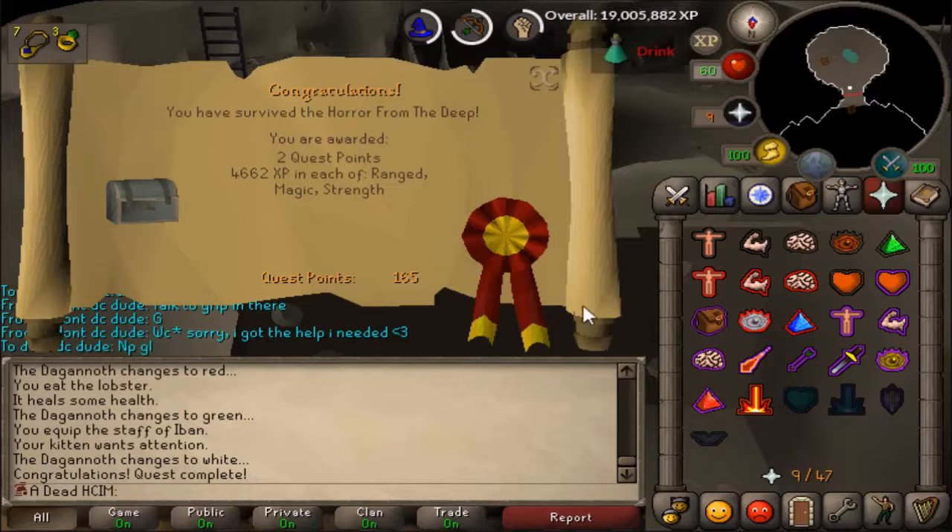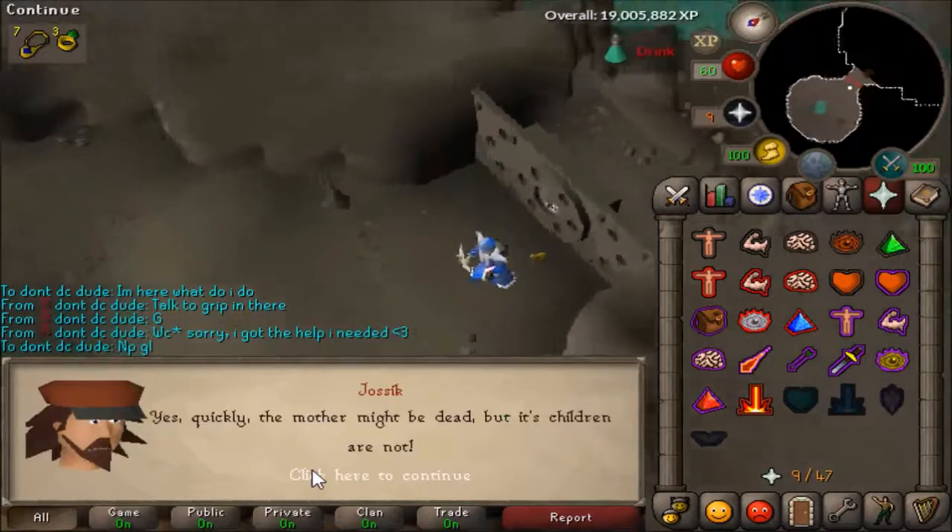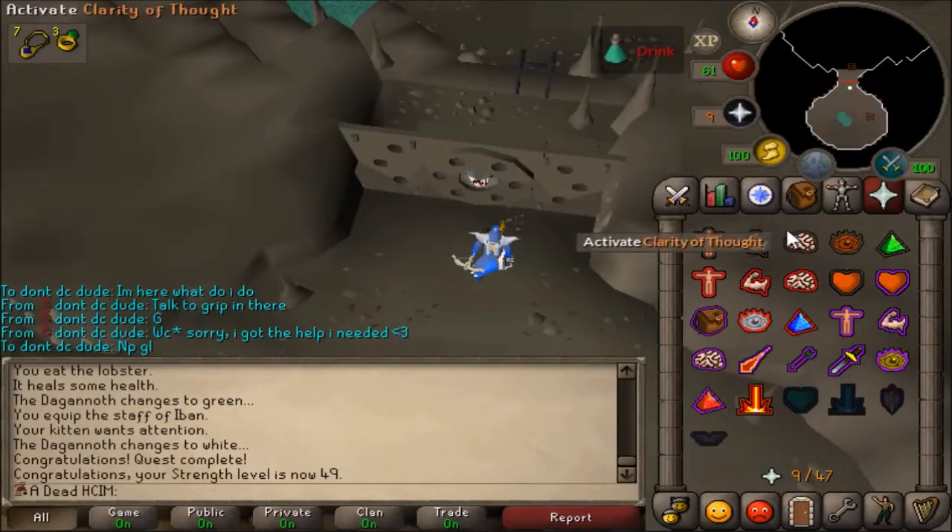And there we go. I think I did pretty bad, but I think I found a pretty good safe spot. That was so weird. Two quest points gained, and 49 strength.